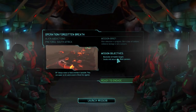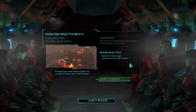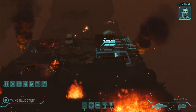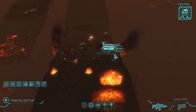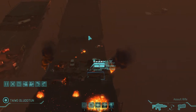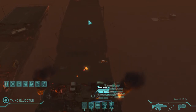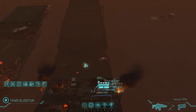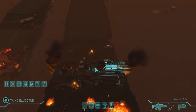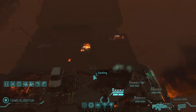Our first mission: neutralize all hostile targets, locate and secure alien canisters. The ship lands and let's have a look at the map. It's not bad — basically one long bridge that we're going to go through. I think we should do quite fine. I can't see any enemies yet, so let's get closer and decide what we're going to do with our guys.